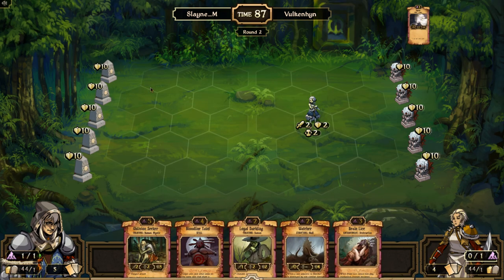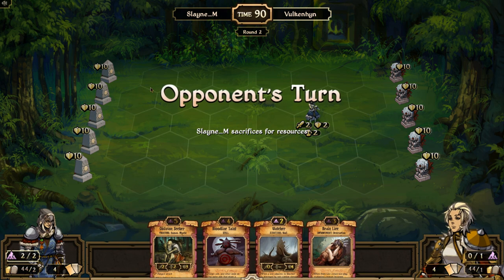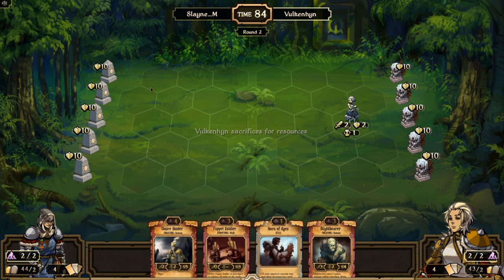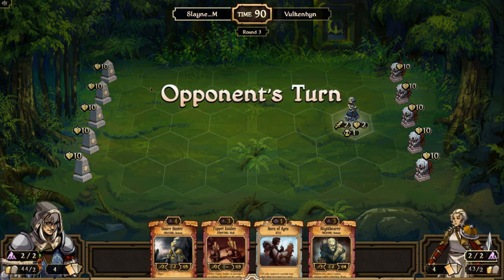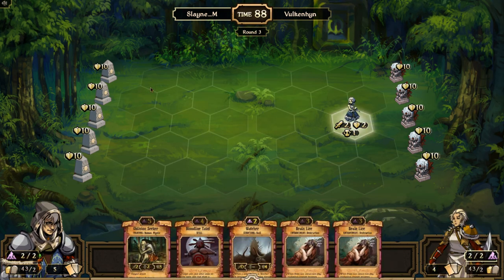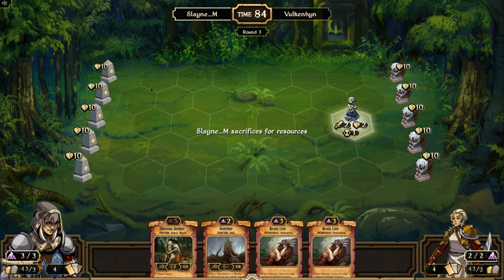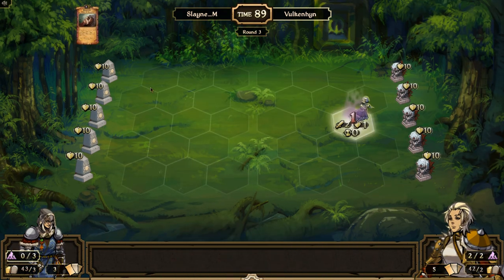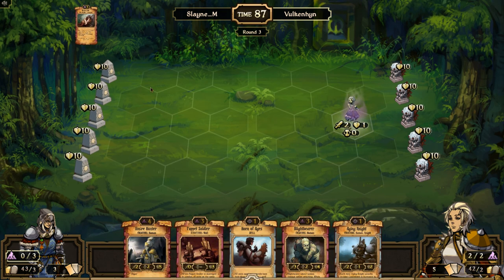In a Decay versus Decay matchup, I was going to say Watcher might not be valuable early game, but he likes the Watcher there. He sacrifices the Life Steal — I'm surprised. If I were playing that, I would have sacrificed Ilmire Hunter because that could be easily dealt with in Decay versus Decay, and Life Stealer is very strong. So he goes for the Brainless — solid choice there — and now Vulcan Hinn is playing Aging Knights too, which is an interesting splash.